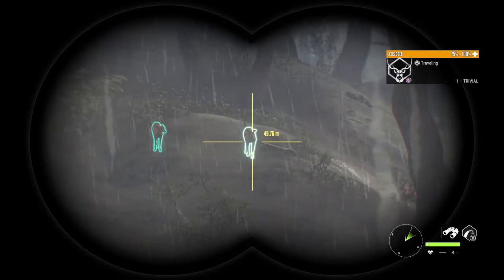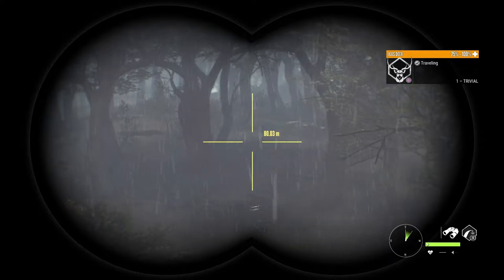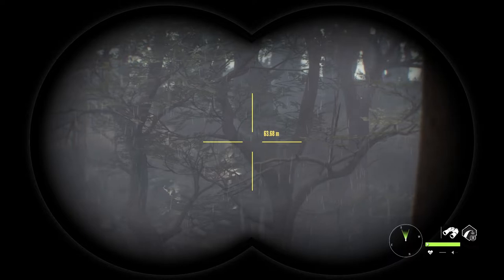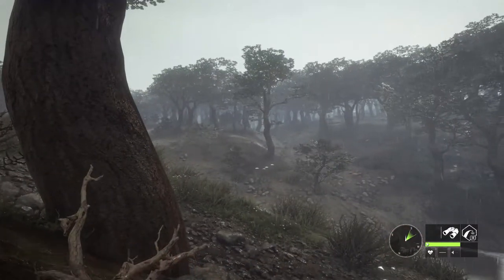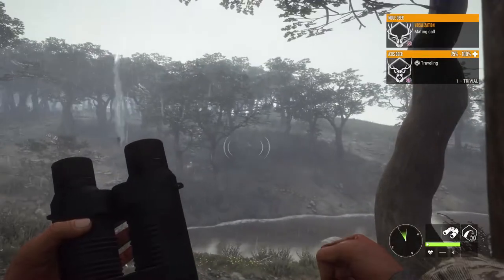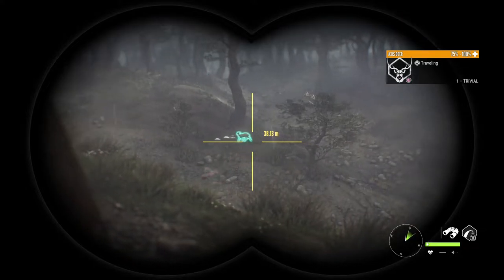We got some axis deer here and there was a male, but he's downwind so I don't know if he will be coming back. I didn't see the male come in yet. Maybe that's him. That's a mule deer. These are all females.